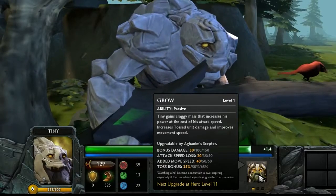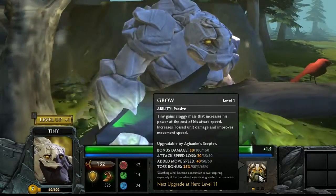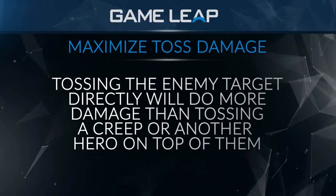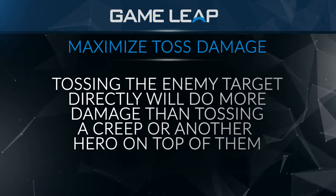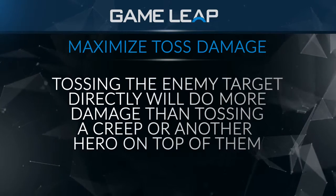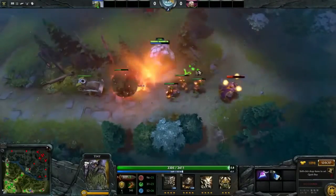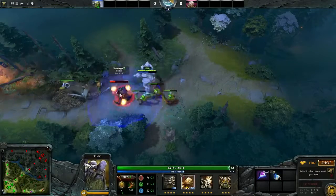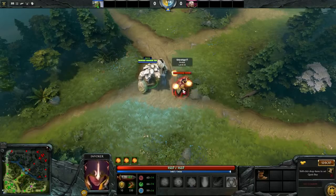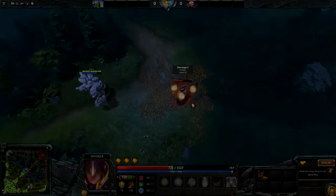The burst damage is higher if you avalanche first and then toss. Obviously, if you read the ultimate ability, the toss does more damage if you actually toss the person instead of tossing something else — it's a pretty significant amount of damage. With the new change to Tiny that makes it so that his toss doesn't toss a random unit but instead tosses the unit closest to Tiny, it's really important — especially when you don't do much right-click damage — that in the early to mid game your toss combo actually tosses the enemy hero. That'll really make the difference between getting the kill or not.